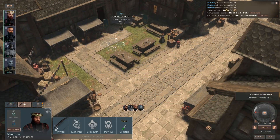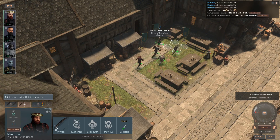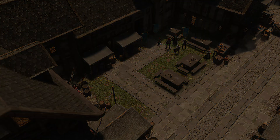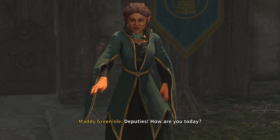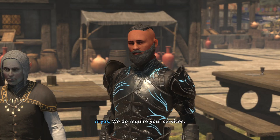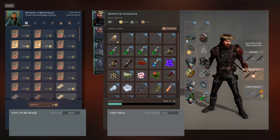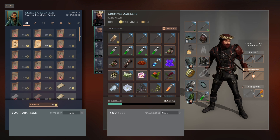Then we have the Tower of Knowledge. Their vendor is located near the main trading square of the main hub. You can just bring up the map and all of these vendors have their faction icon over their head on the map. The Tower of Knowledge sells crafting scrolls — like recipes to craft scrolls with — as well as poison recipes, smithing recipes for things like regular arrows, flaming arrows, crossbow bolts, and stuff like that. So the Tower of Knowledge is very much a crafting-focused vendor, with a lot of the recipes you need to craft available there.